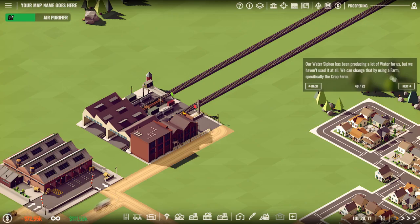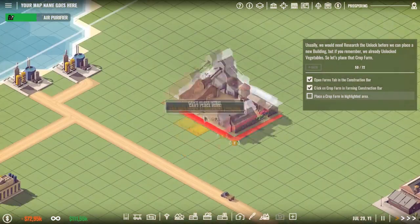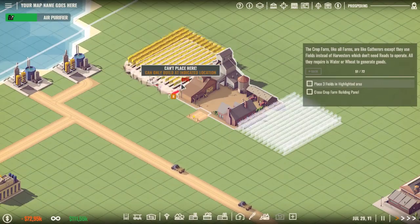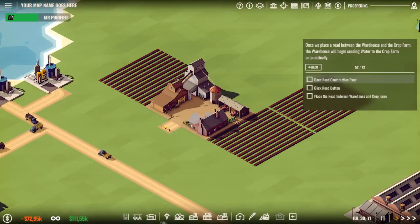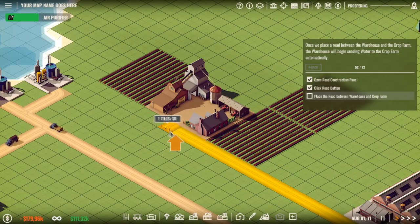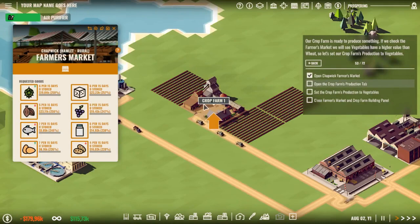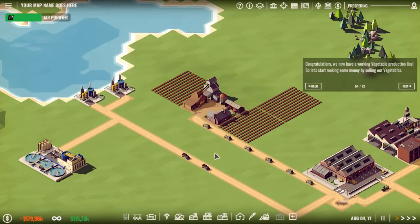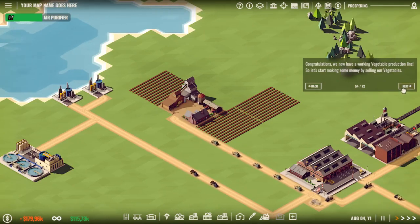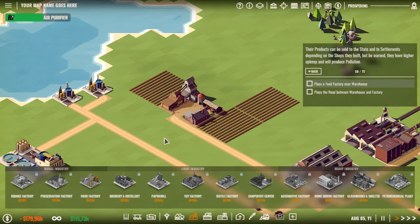You can change that by using a farm, specifically the crop farm. We now have a working vegetable production line — woohoo, money! Open the Factory Construction Bar — food factory!